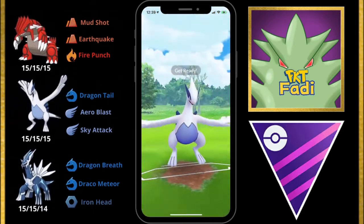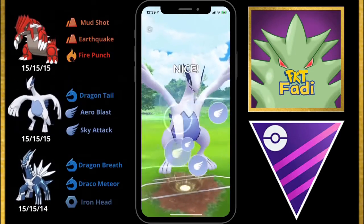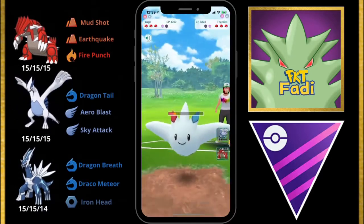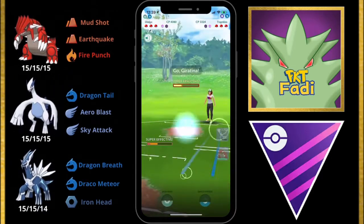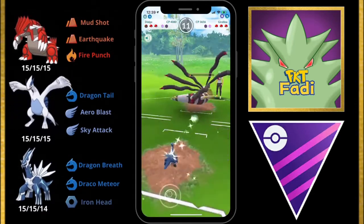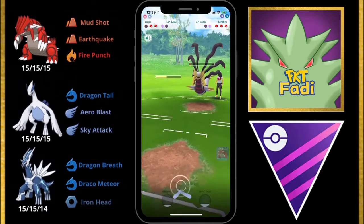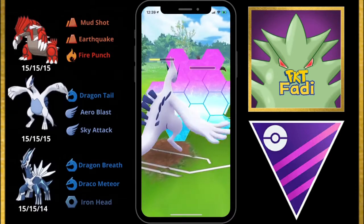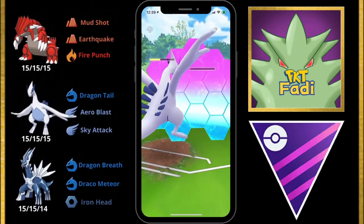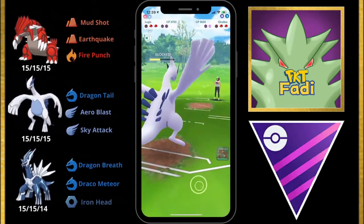Instead of an Ancient Power they go for a Flamethrower — interesting. So we go for a Sky Attack now. This Togekiss is in range where a second Sky Attack will at least take it out or bring it close. They let it go through and decide to swap back into their Giratina. We quickly swap into Dialga to do as much damage as possible, then bring back out Lugia to Dragon Tail away its HP. We get hit with a Shadow Ball which we shield, then Dragon Tail down the rest of its HP.